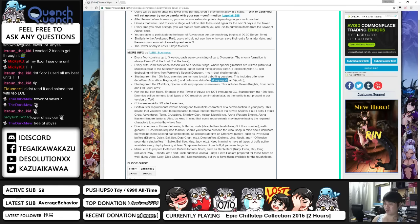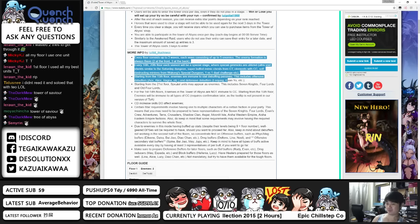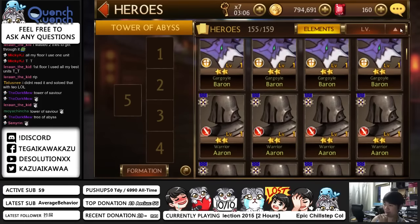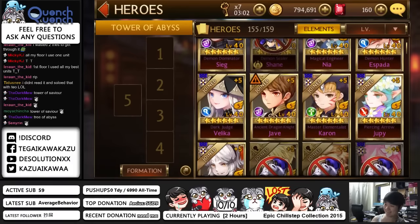From the 21st floor onwards there will be special units. For floors 1 to 14, enemies in TOA are not immune to CC — that means they can be CC'd. So basically the first 14 floors are pretty easy. You do not want to use your best units, because you cannot use that same unit for 3 days.